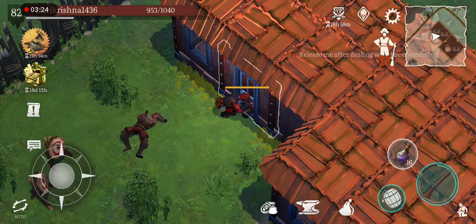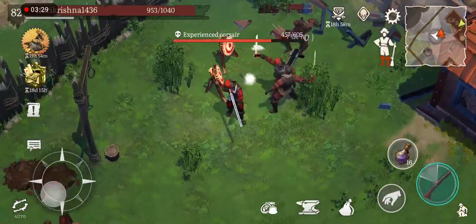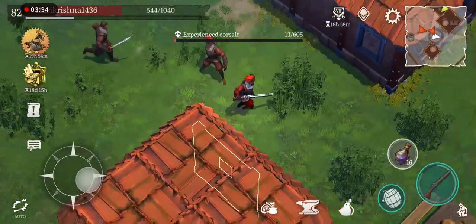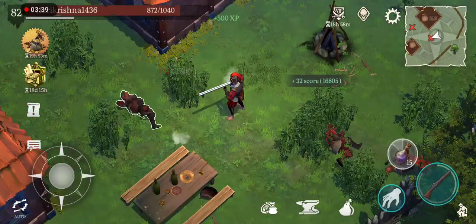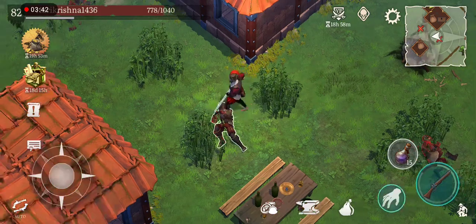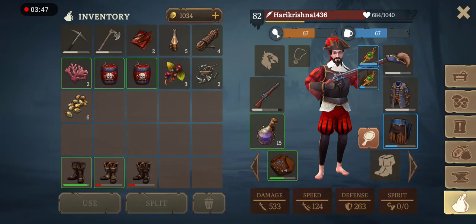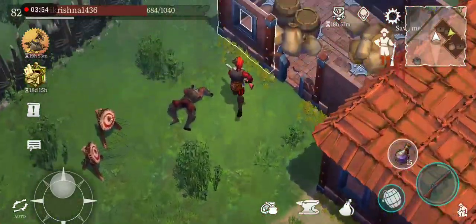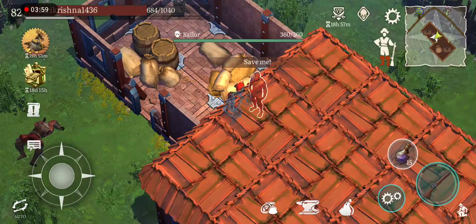We just need to kill the pirate leader to save the sailor. We kill the pirate leader to free him.